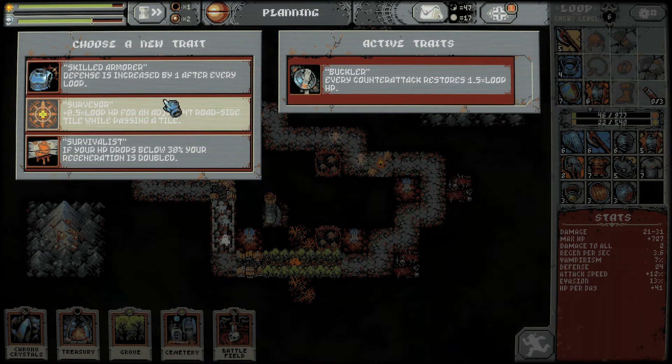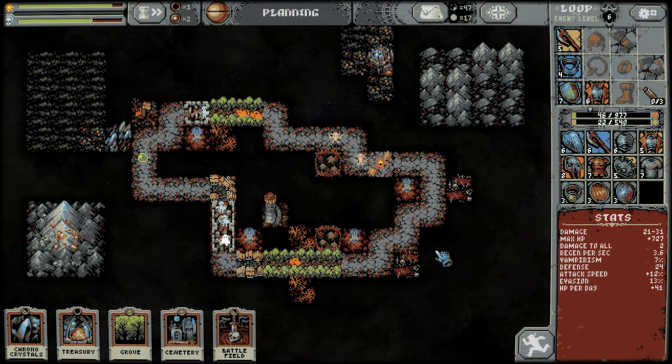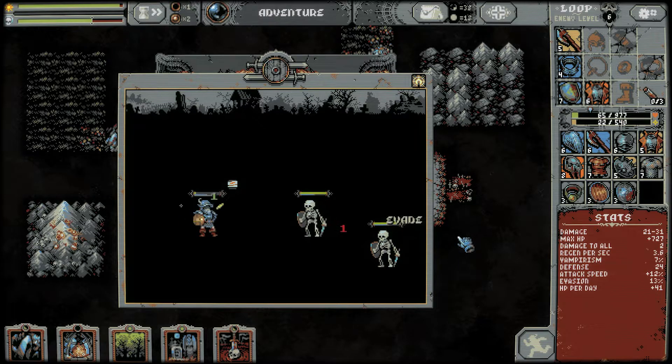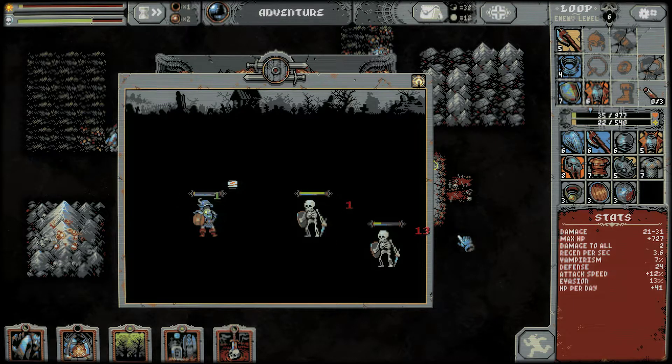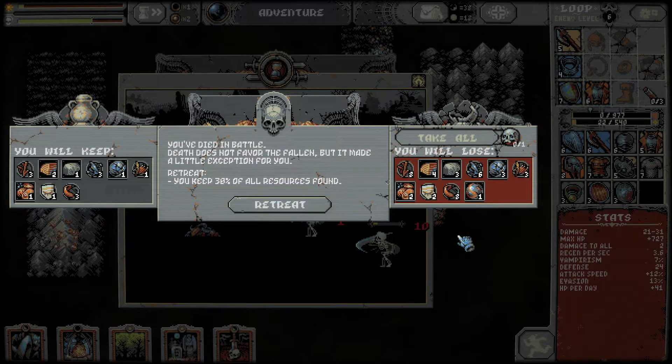Let's take a look here quick. Defense is increased by one after every loop. If your HP drops below 30%, your regeneration is doubled — let's do it, because it's already below 30% and I don't think it's going back. Okay, this might be it — this is our first time we've lost. We're going to die, we've got like one hit left in us. Next hit. You've died in battle. You keep 30% of your resources — that sucks.